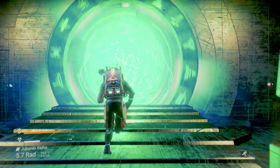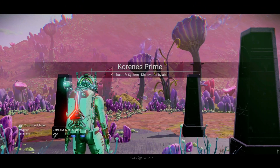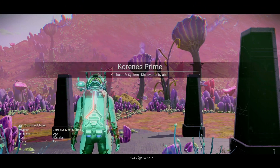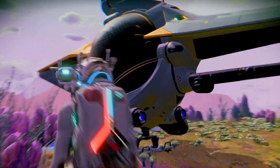Go through the portal and you should arrive from Koronis Prime in the Kobata 5 system. Get into your starship and fly towards the space station.